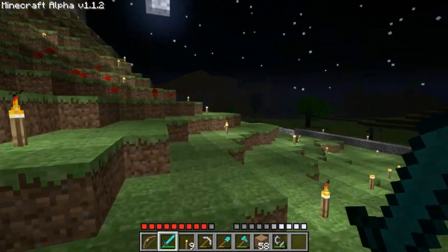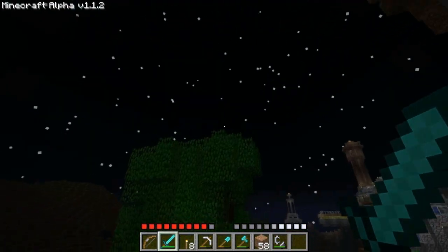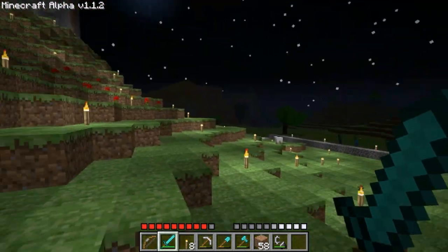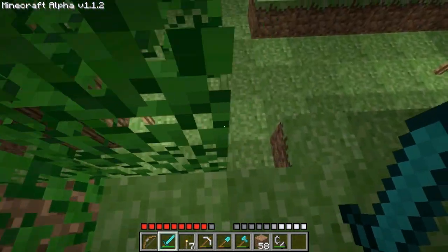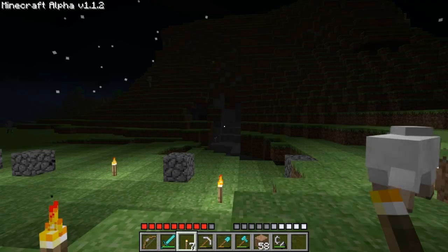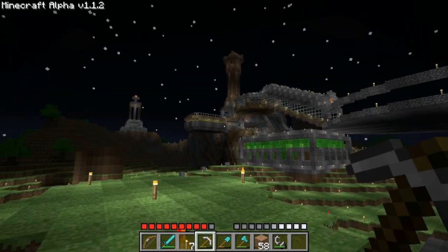My iron armor is pretty much cashed out because I kept jumping off stuff. There seems to be a zombie somewhere — I think he might be on top of that tree or possibly underground, maybe down there somewhere. It sounds louder when I'm over here. I don't have any torches, I don't have any coal — I'm always running low on coal in this area. I'm going to have to make a strip mine or something.